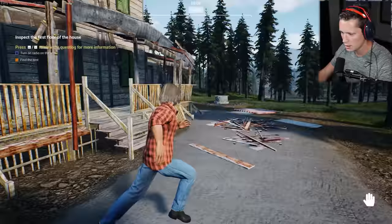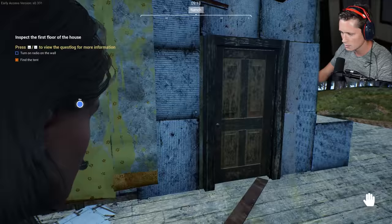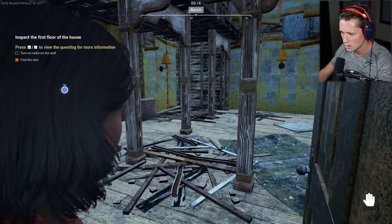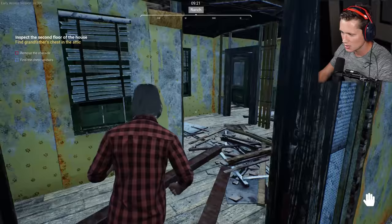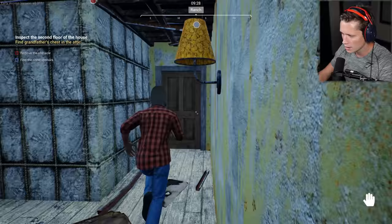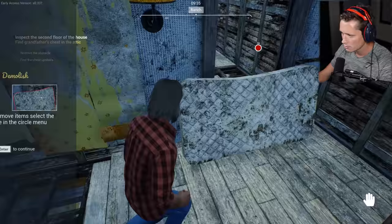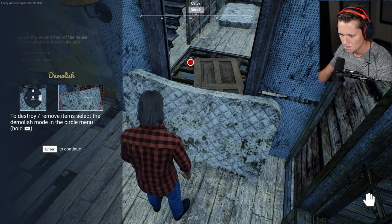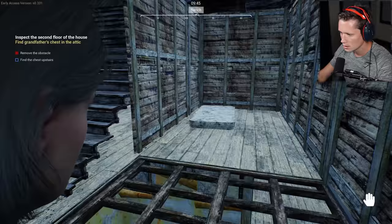We've got to go inside. It opens outward — I wasn't ready for that. Turn on the radio on the wall. Find grandfather's chest in the attic. Remove the obstacle and find the chest upstairs. The stairs are back here. We have a work in progress — not quite complete. We've got a mattress in the way. To remove items, select the demolish mode in the circle menu. Let's go ahead and take that thing out.